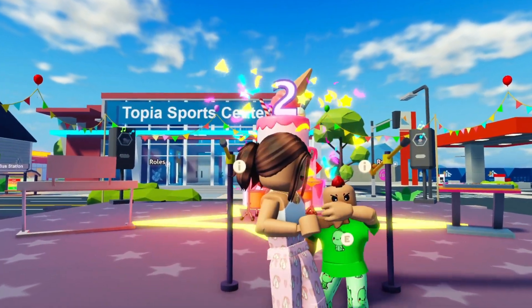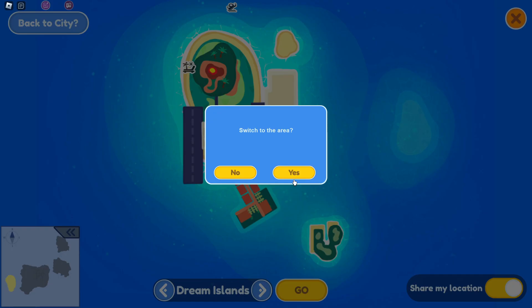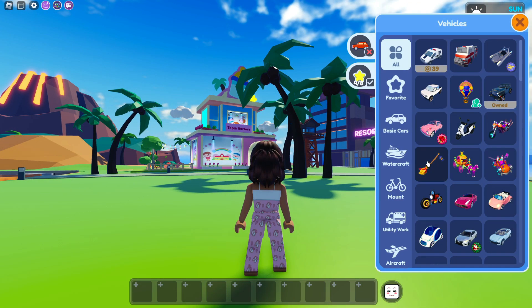Today we're going to be doing part three of the Dream Island secret. We're here in the Topia Plaza and now we're going to go over to the map and go to Dream Island. Let's teleport there, and since we're at the airport, we're going to go by the volcano, which is where we always go to reach the portal.